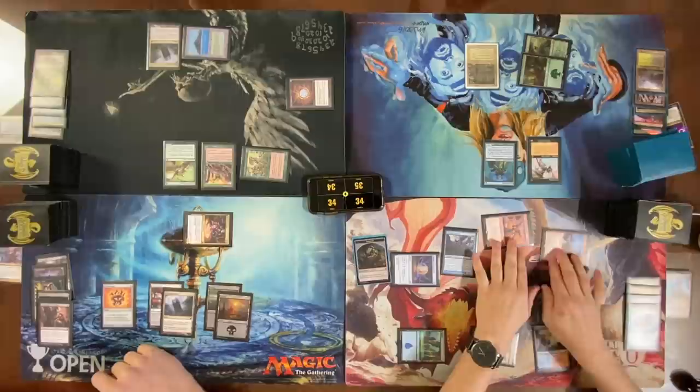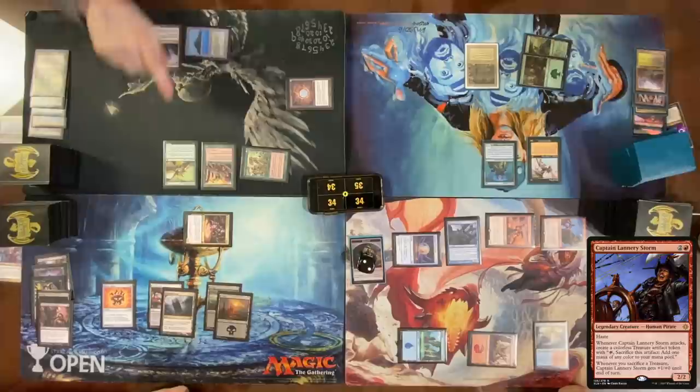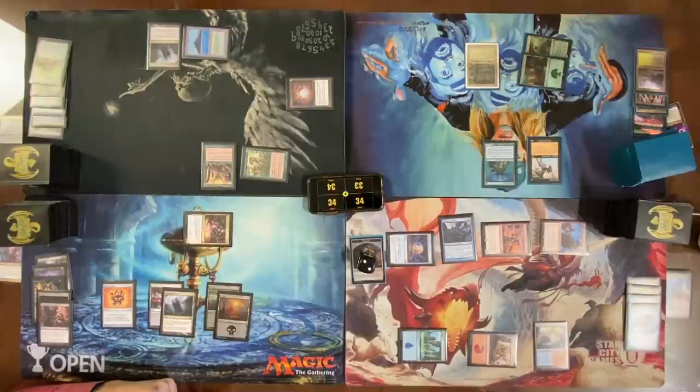Go to combat — Glint-Horn Buccaneer at Tyler, Lannery Storm at Nate. Before blocks are even declared I get another Treasure. I'll put Caustic Caterpillar in front of Glint-Horn — no effects. Damage. Pass turn.